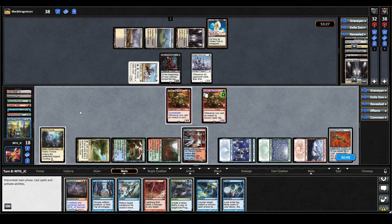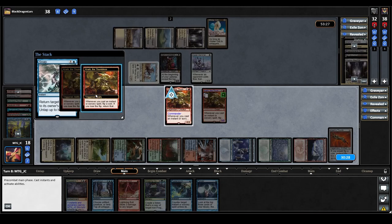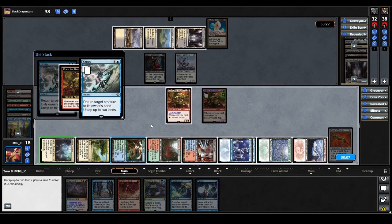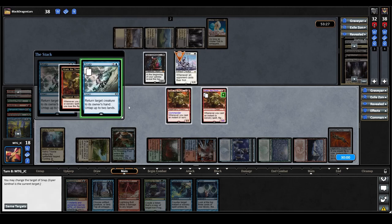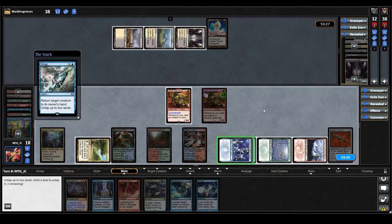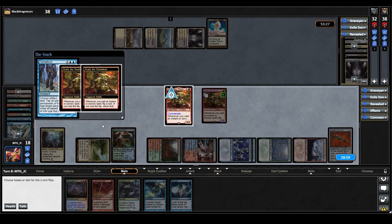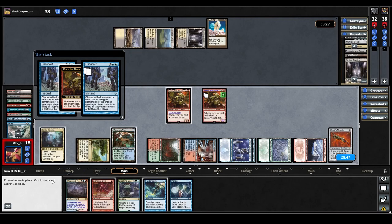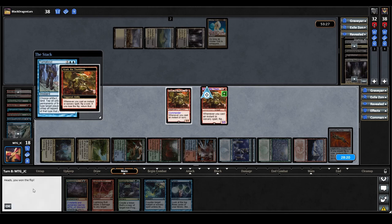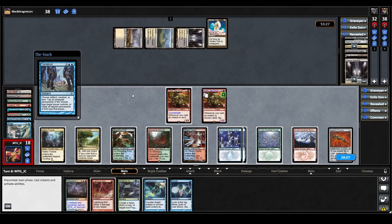We cast Snap targeting the Esper Sentinel, triggering Esper Sentinel — they draw a card. It also triggers both Cracks. We win the first flip and bounce Weathered Wayfarer, untapping Ketria Triome and Breeding Pool. The second Crark triggers — we also win that flip, bouncing Dark Confidant and untapping Steam Vents and Stomping Ground. Esper Sentinel bounces itself too, untapping two Islands. Next we cast Turnabout targeting ourselves, triggering both Cracks. We win the first flip. There's a UI glitch — we actually have to choose 'Tap' to untap — and this time we win the second flip too and successfully untap all our lands. We float some mana and are now in a really strong position.